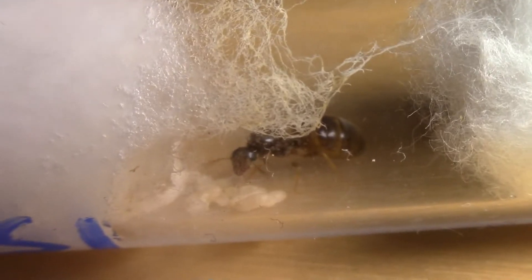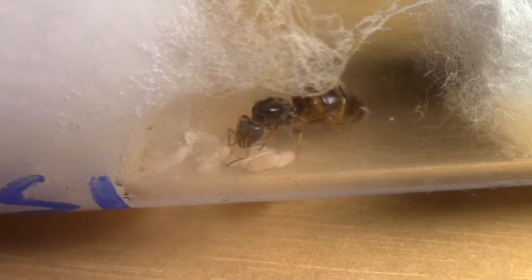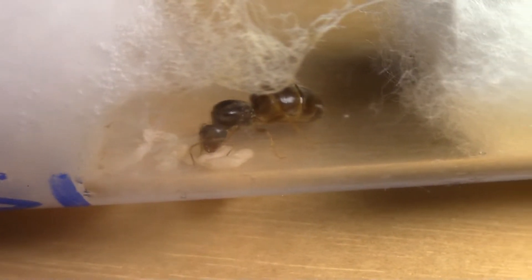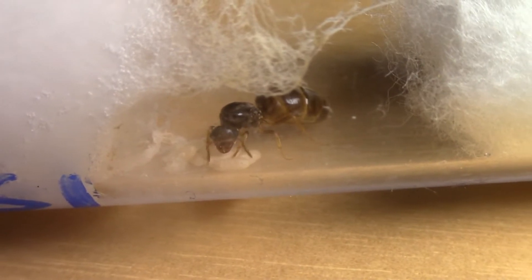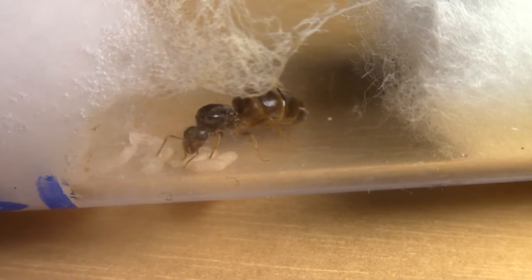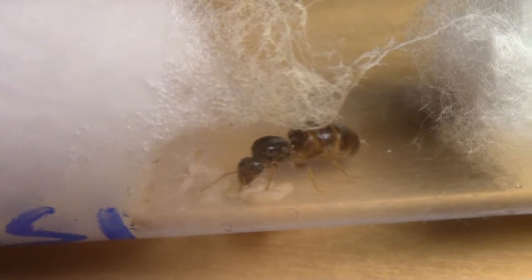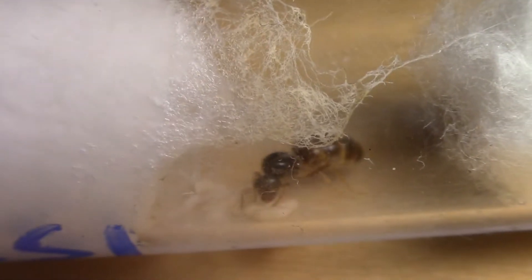Now let's talk about the ant queens. The ant queens are doing great and as you can see, the pupae will soon hatch. I'm so hyped. We will get our first small ant colony. They're probably gonna be just two ants, but still two ants are better than none, and we're going to watch this small ant queen grow into a giant ant colony with time.